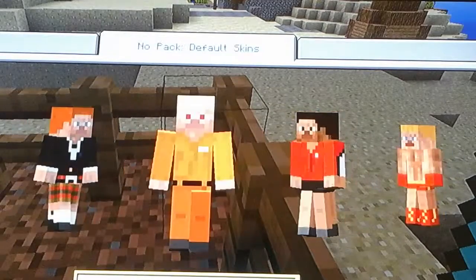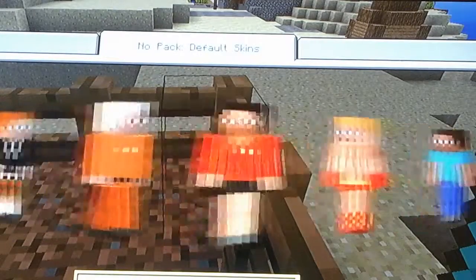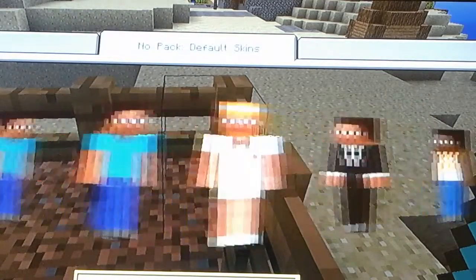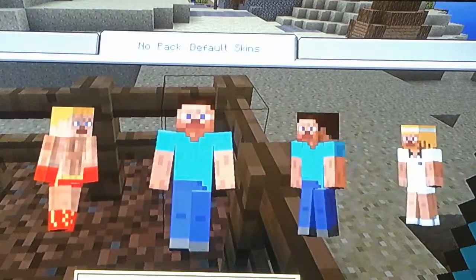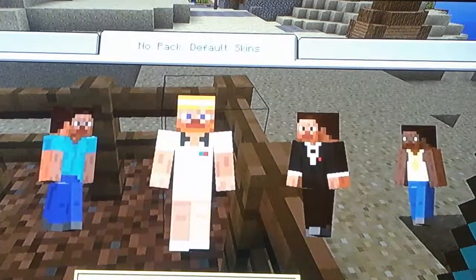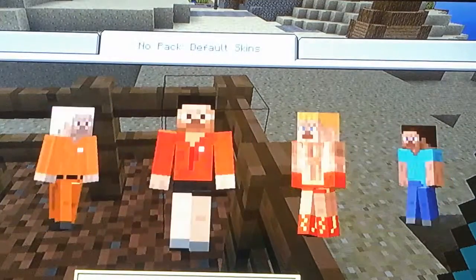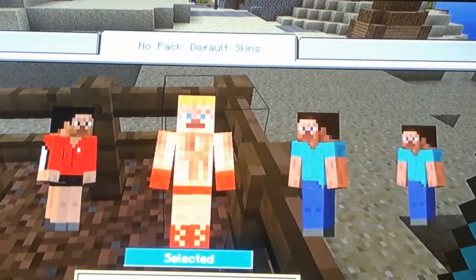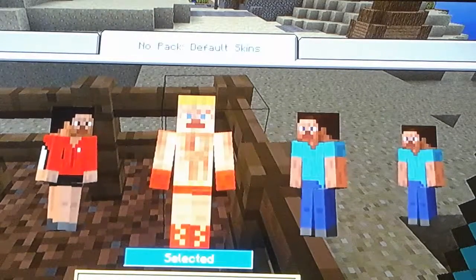It will give you a choice out of all of these. These are really good options. I guess I will be this little boxer. You press A, and it will say 'Selected' at the bottom — so it says that here.